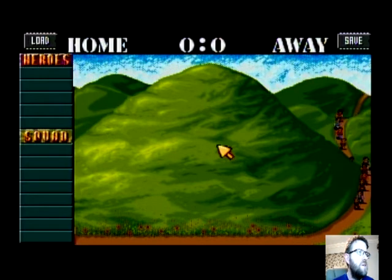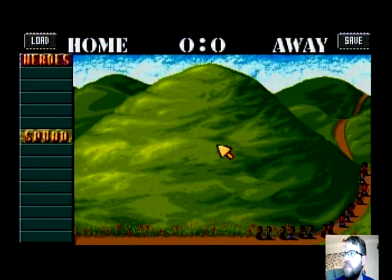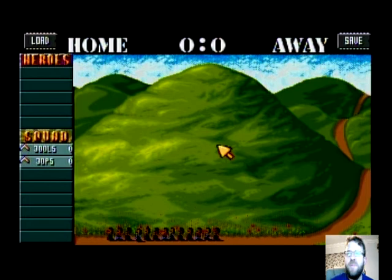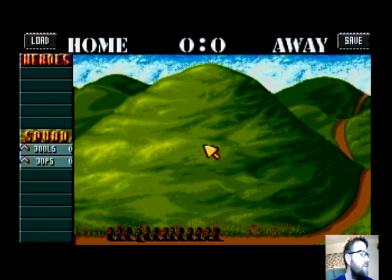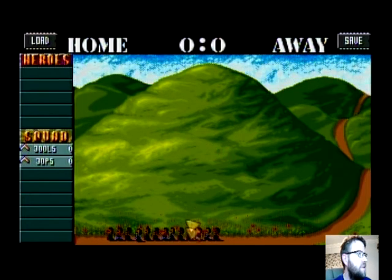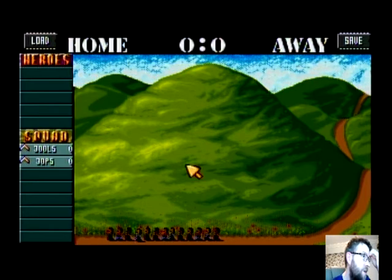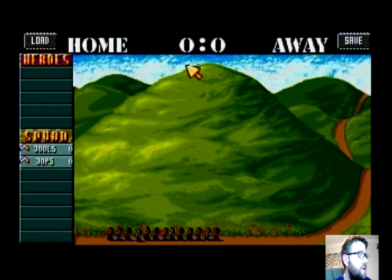And you've got to love the hilltop. So we've got the hill going on there. Obviously the characters that you lose will be represented by crosses on that hilltop as the game proceeds.